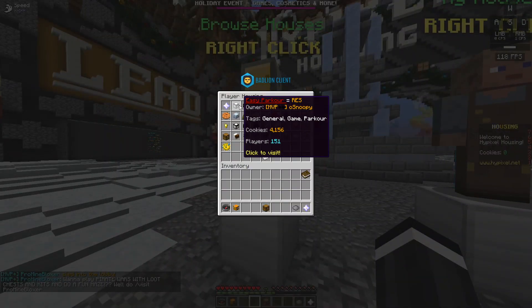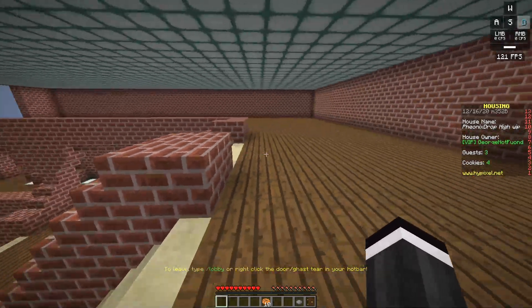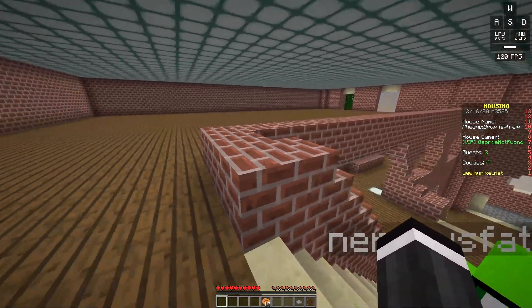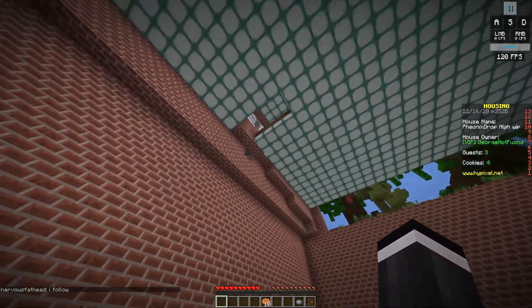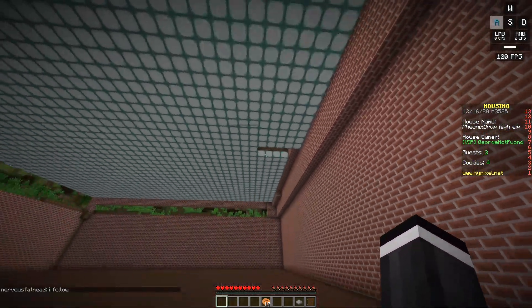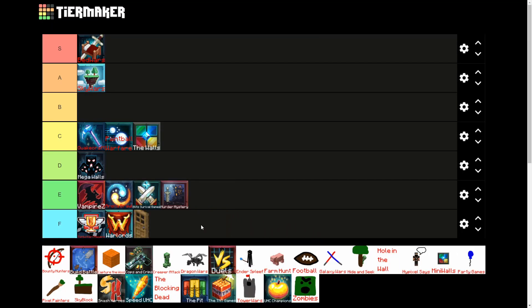Next up is Housing. Well, this is Housing — this basically sums it up. I'm in someone's house. I fell through the floor in this guy's house and now I'm in his basement. Housing is getting placed on an F just because I don't even understand what you're supposed to do — you kind of just walk around people's houses and that's it.